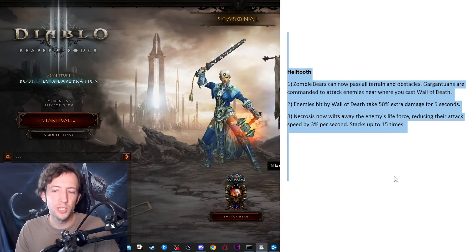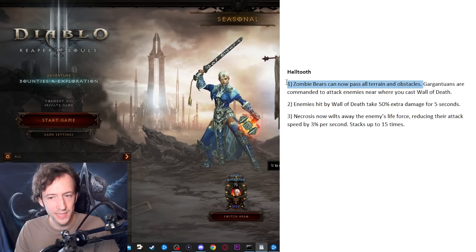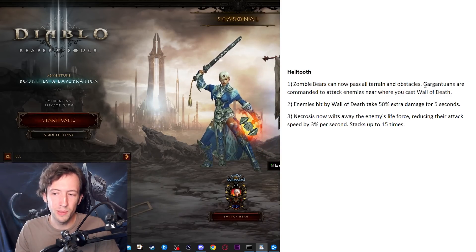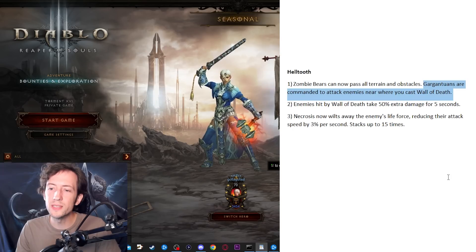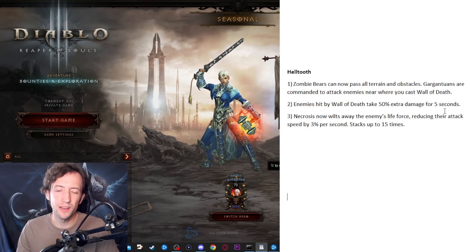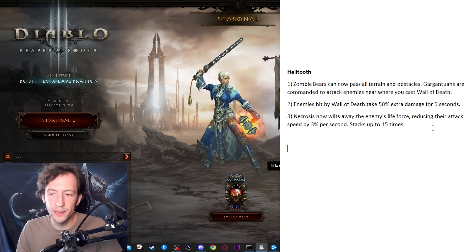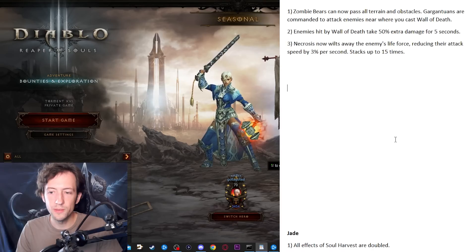Here's Helltooth. I wanted to keep it generic between Zombie Bears and Gargantuan, so I have a bonus for both. The number one issue for Zombie Bears is they get stuck on everything — so I think they should just go through all walls and obstacles, since it's very annoying to play anything other than a huge Fields of Misery map. For Gargantuans, they don't really do what you want — so they should be commanded to attack where you cast Wall of Death, going there and attacking enemies around the area. Then some generic damage buff and a defensive buff as well.